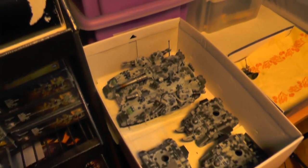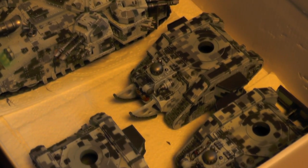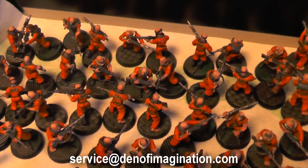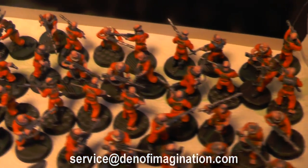So we have some Imperial Guard — a big tank and some smaller tanks as well, painted in digital camo. Here's a little Eldar guy. And we got some conscripts — little prisoners, convicts.